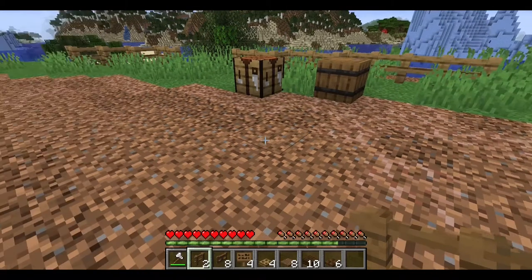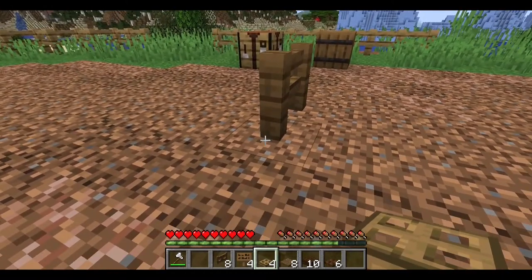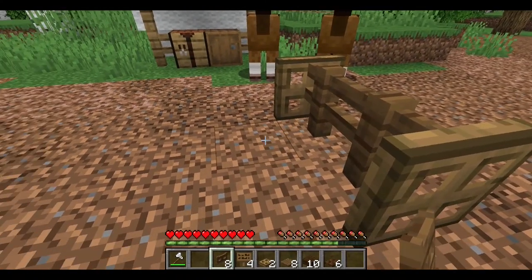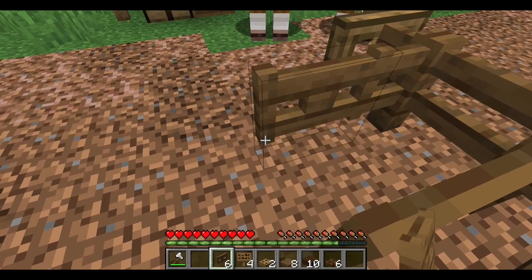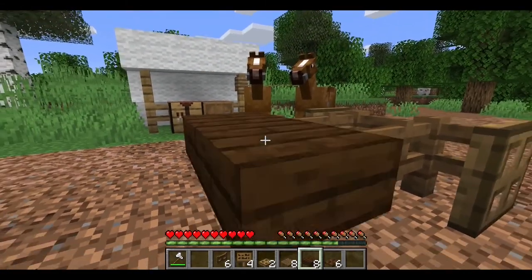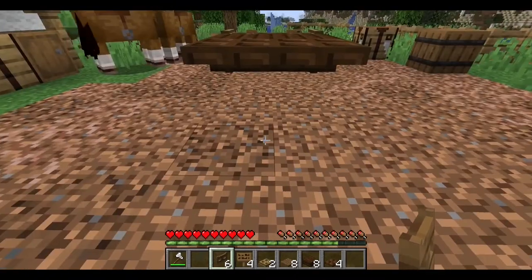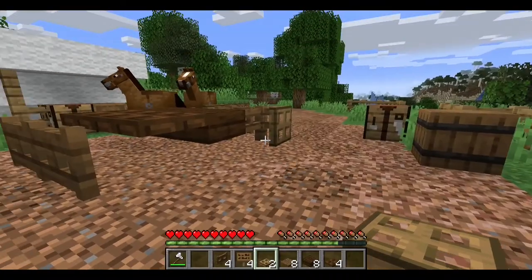For the first layer, we're going to build the chassis. Grab your two fences and place them in a line. Next, take your oak trapdoors and place them on the side — one and two. Then take your spruce fence gates and place them so they're facing to the side of the fences, like this and like that. Next, take your dark oak slabs and place two on the side of the fences — one, two. Behind the slabs, place your dark oak trapdoors — two right here — then take your fence gates, have two of them facing this way, one and two. Finally, take your last two oak trapdoors and place them on the side just like we did with the fences.